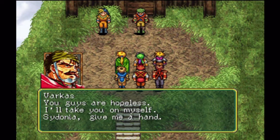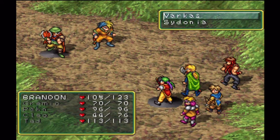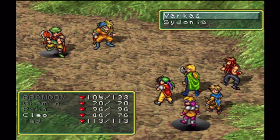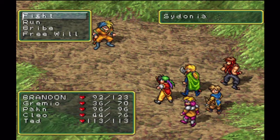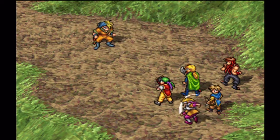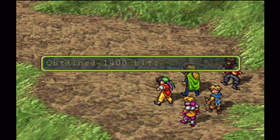You guys are hopeless — I'll take you on myself, Sidonia! Give me a hand. With a sweet haircut. So this is a boss against Varkus and Sidonia. Basically do what we've been doing — just attack, maybe do a Talisman attack here and there. We have a few medicines and kindness drops, so we'll definitely end this LP on a good note. We destroy Varkus with that Unite attack. 141 damage — sure enough, we get a decent amount of experience. They level up a little bit and we get 1,400 bits from it.